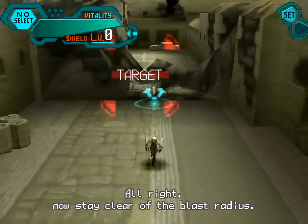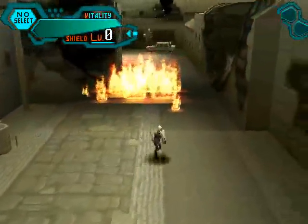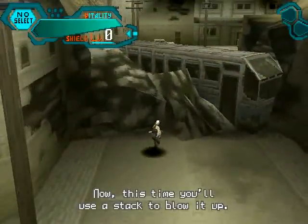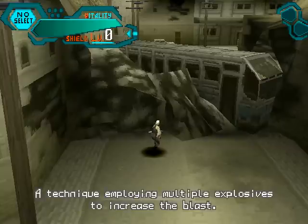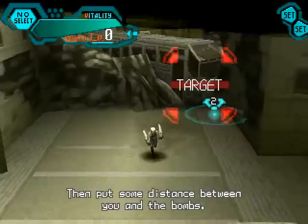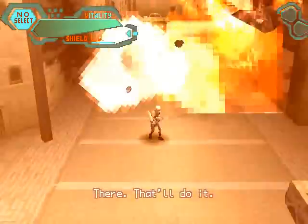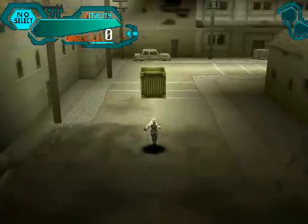This doesn't sound very good. Now, stay clear of the blast radius. Good work. Now this time you'll use a stack to blow it up. A stack, huh? A technique employing multiple explosives to increase the blast. When you set it, hit the button twice. And I can do that. Then put some distance between you and the bombs. I can't go back any further — there's a frickin' invisible wall. It doesn't seem like I would have survived being that close, but it wouldn't let me get any further away.